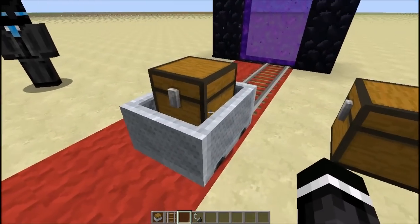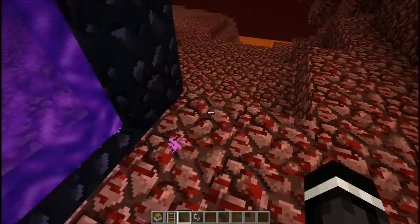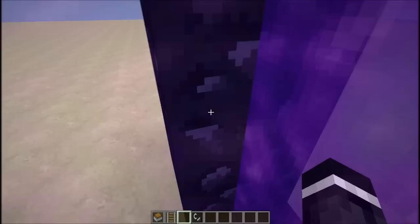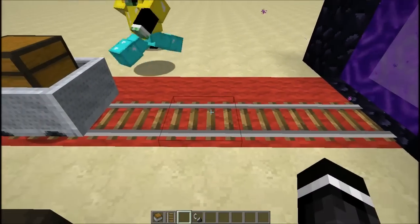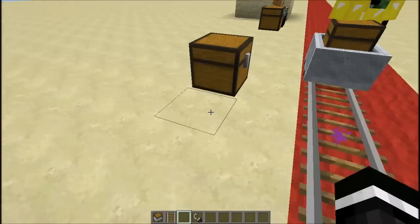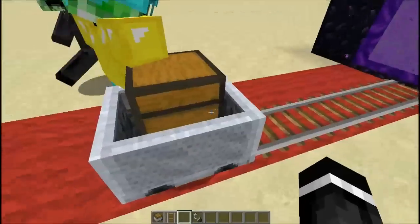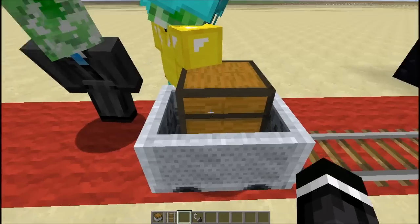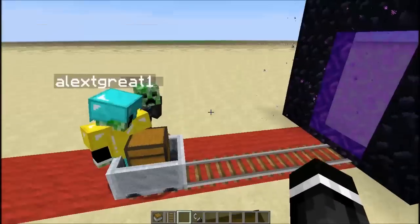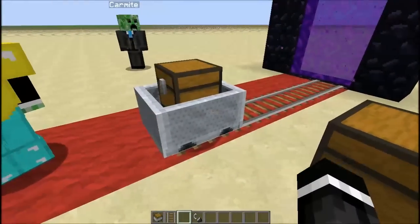We are on a server so it's a little more difficult because the ping is different. When you think the minecart is right here, it's actually already in the portal. You basically have to do everything before it gets to the portal, not when it gets into the portal. So you push it, and as soon as it's about to enter the portal, you take out the diamond. The game will think the diamond is still in the chest, it'll create a chest in the nether with a diamond in it, and you'll still have the diamond here in the overworld.